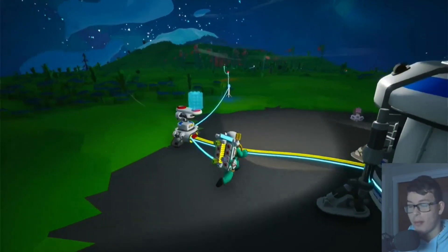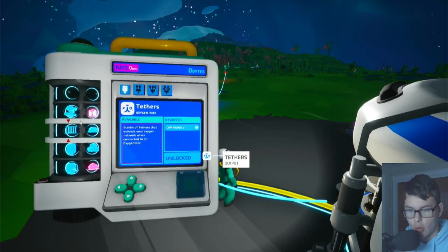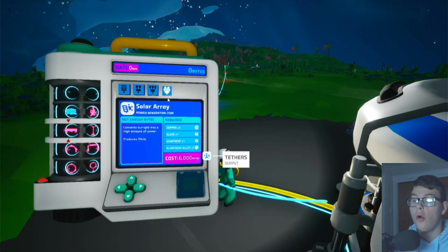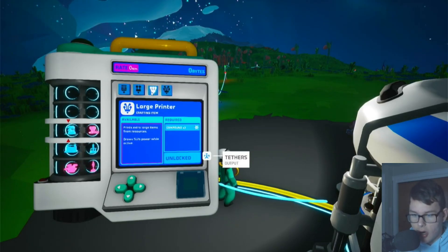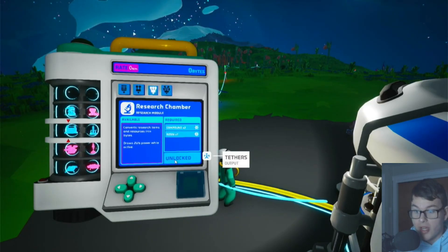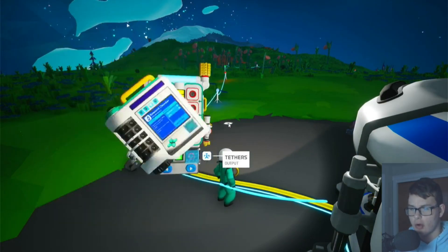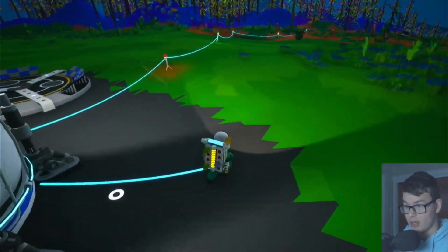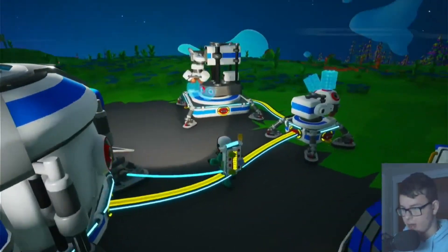Today we're gonna be making a little more progress on Astroneer. Let's see what we can make with the large printer — actually, with the medium printer. We need to make a research chamber, and to make a research chamber we need two compound and one resin. Then we can start researching things for bytes, and bytes are what we need to unlock more things.